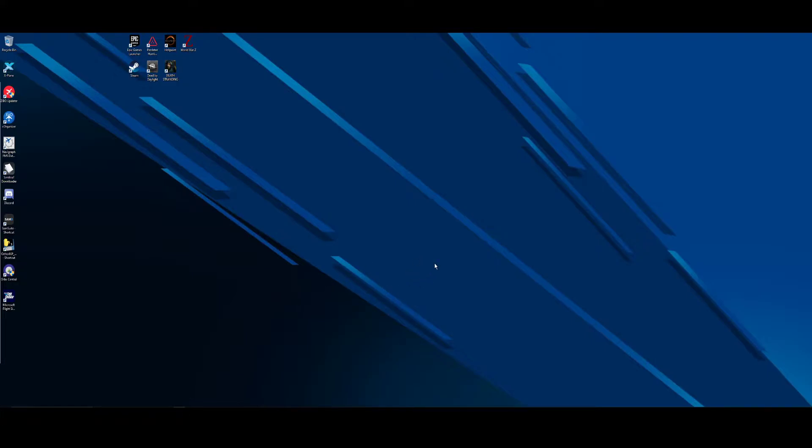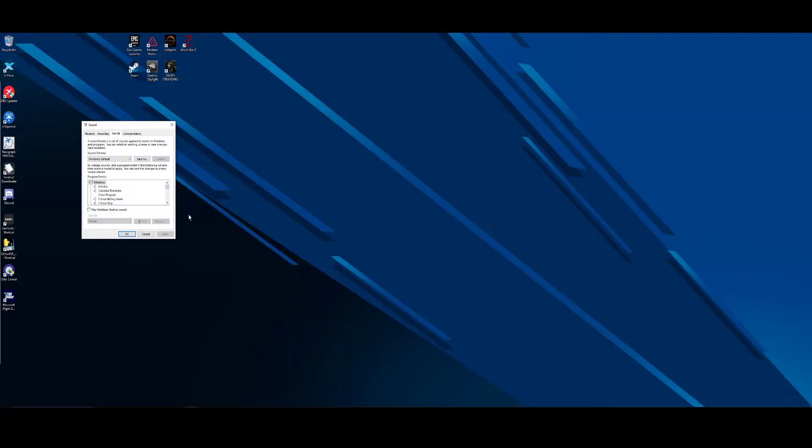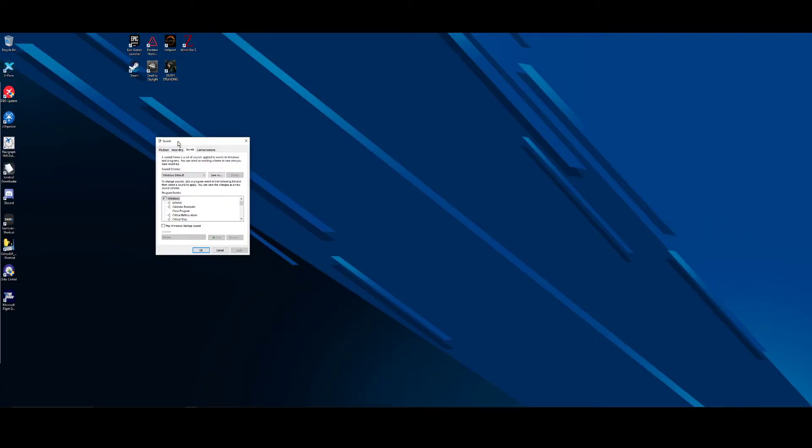What we'd like to do first is go down to your sound icon, right click it, and go to Sounds. It's going to pull up your sound menu. Go to Playback, choose your headset, and hit Properties.